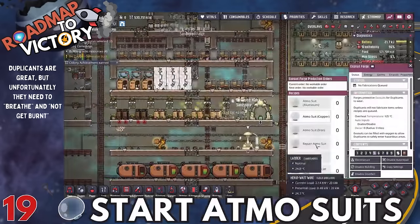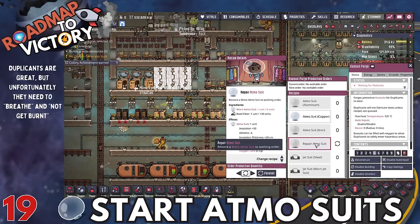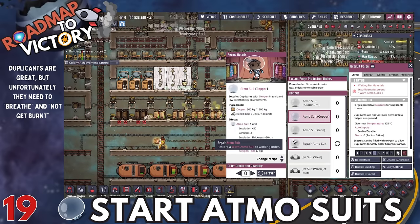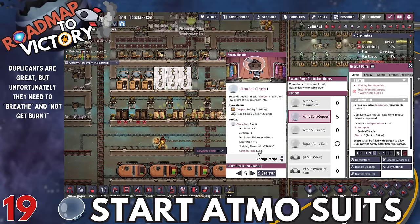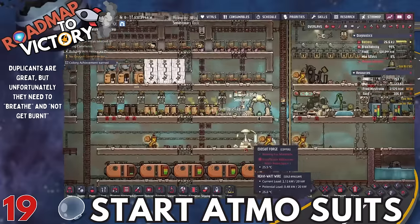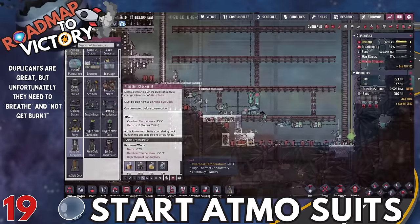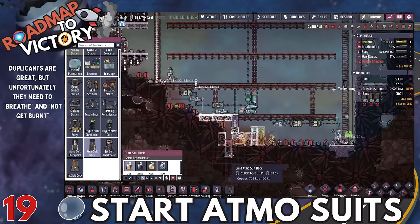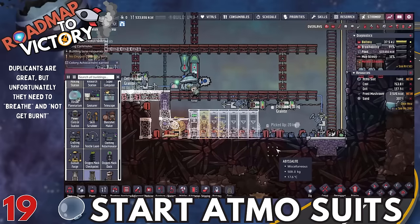Start your Atmosuits. You'll need them before actually entering the oil biome, and they have a bunch of other uses too. You do need a decent amount of refined metal. If you haven't run a Dreco Ranch or started some thimble reeds, you'll need a source of reed fibers to produce the Atmosuits. If you haven't done that yet, do it now. There are natural ways to find enough reed fibers for your first 10 to 20 suits depending on your map.